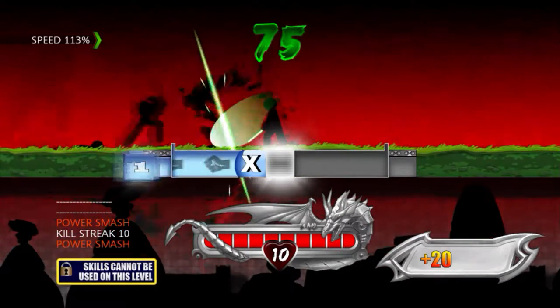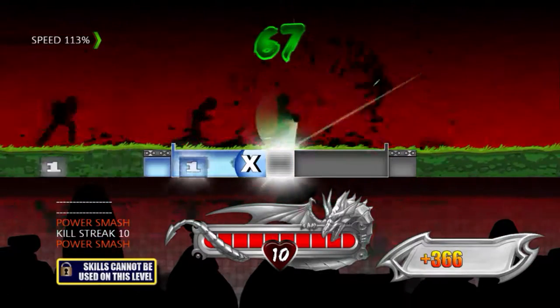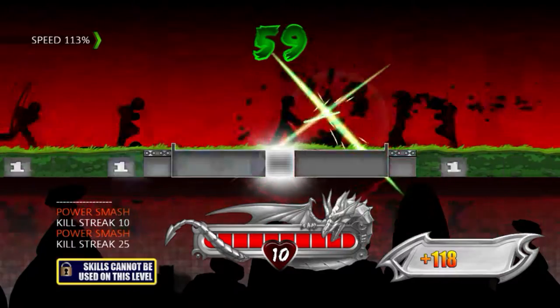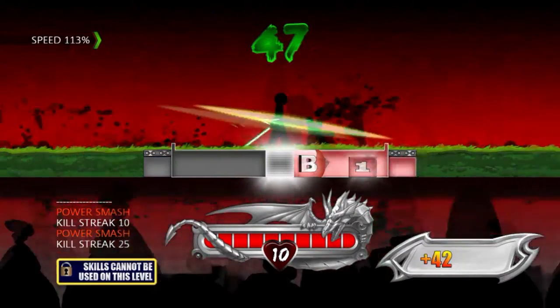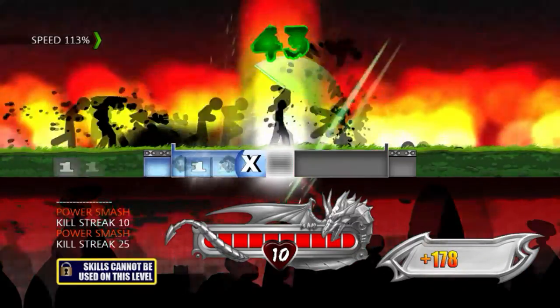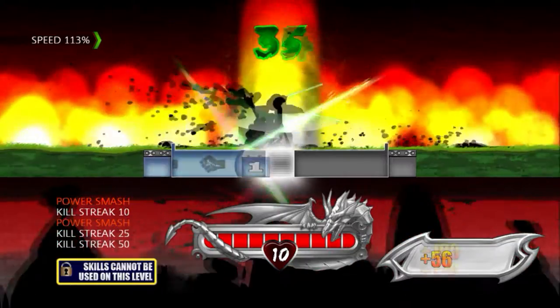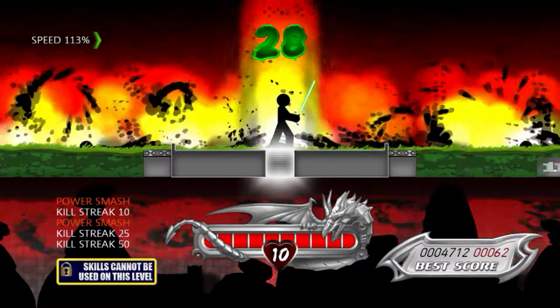Basically the whole game works with two buttons — the left and right mouse button, or you can use a controller like me and use triggers or other buttons. With these buttons you can attack left or right depending on if an enemy is in range or not. This all seems fairly simple, but there are different types of enemies and missions. You have the normal one-punch enemy, but you also have multiple-hit enemies and brawlers, and they won't go down as easy.